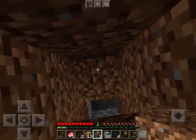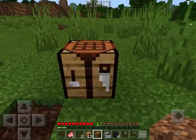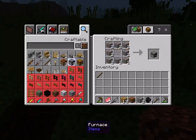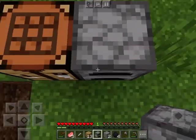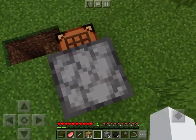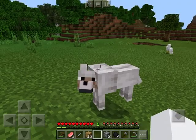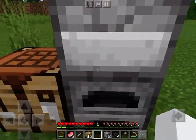Return to your crafting table with around 20 cobblestone and make the basic tools. All you really need for starters is a sword, an axe, and a pickaxe. Now you're going to make two furnaces and put them next to the crafting table. By the way, if you don't punch these guys, they will become hostile and attack you. It doesn't have to be vertically stacked on top of each other, but I just like it that way.